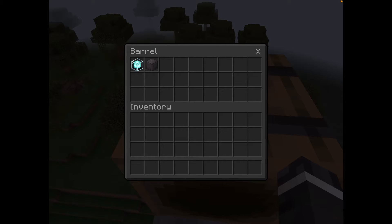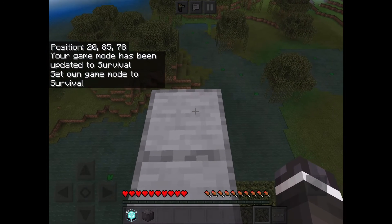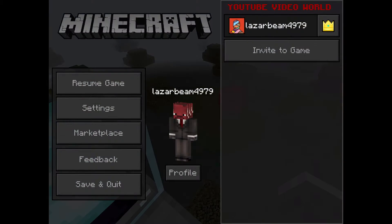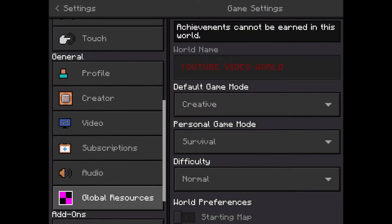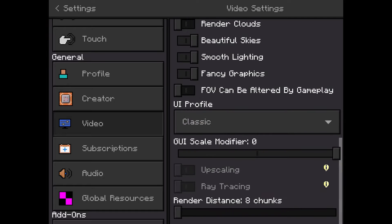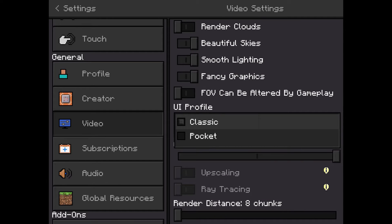This is the first bug — it's a dupe block, an item duplication, and it's super easy. All you need is a beacon and the block that you want to dupe. So to start off with, place down the beacon. Then you open your settings, go into video, and change the UI profile from classic to pocket.